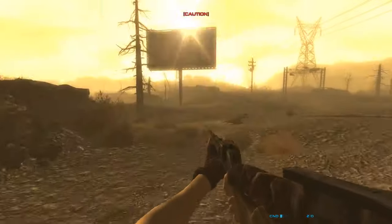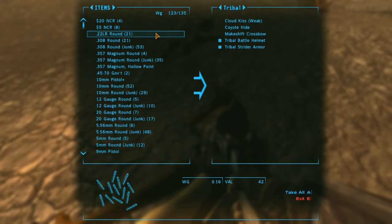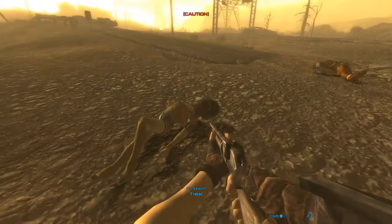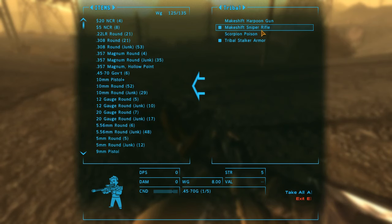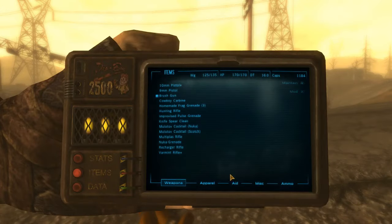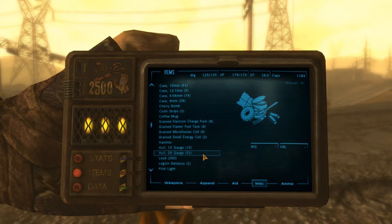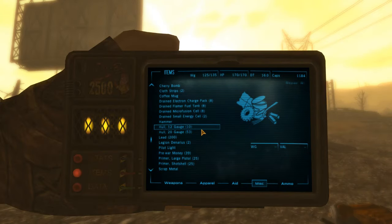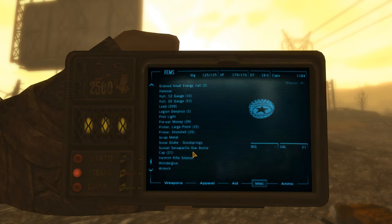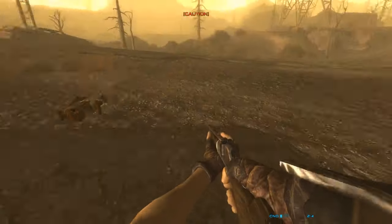The peep sight - it's the circle sight on the gun. I don't like peep sights very much for FOV reasons. With the cowboy repeater you can't see if someone's running up on you. I like to be able to see where my enemies are. A peep sight is a type of iron sight - it's that circle sight. You don't call an AK sight a peep sight - it's the circular one. At least I think that's what I've heard, I could be wrong.